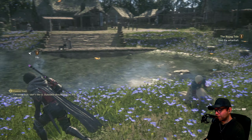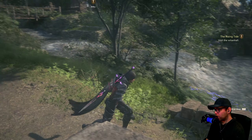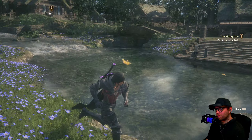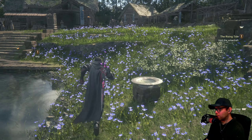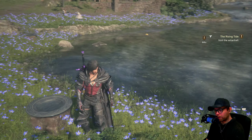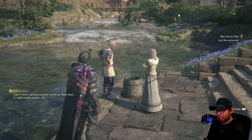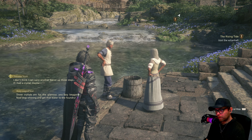I explore further. There's Minwoo's Cup — in the shape of anything? No, nothing I could decipher. Are those Minwoo's Cups — what do you do here? I guess you could kind of picnic here, put food out. An NPC says: 'Don't think I can carry another barrel up those steps — if I had a crystal... maybe those crystals are for the glamour.' Another: 'You lazy beggar, stop whining and get that water to the foundry.'